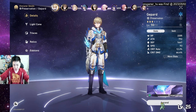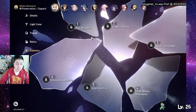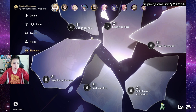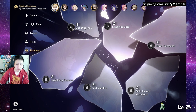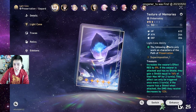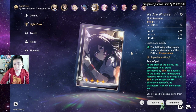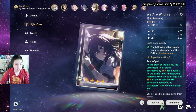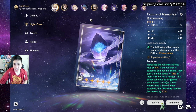I'm completely free-to-play — no battle pass, no nothing. I'm not even super lucky. I got Gepard in my beginning summon and then got another character a few days ago who's my DPS now. I have E0 Gepard and my light cone is just the one you get from Simulated Universe when you grind enough.